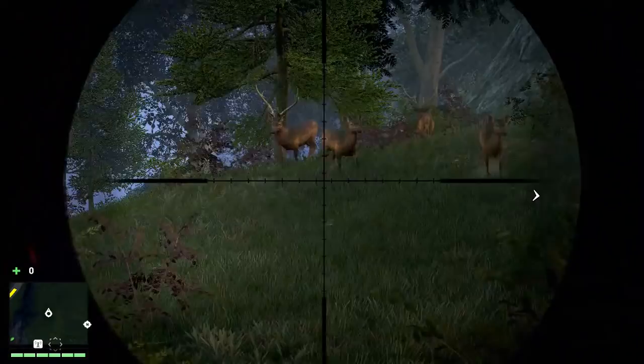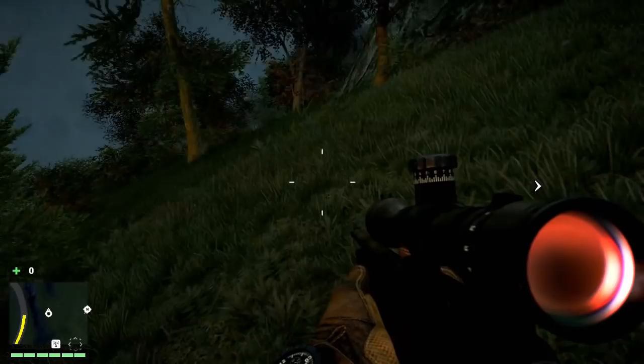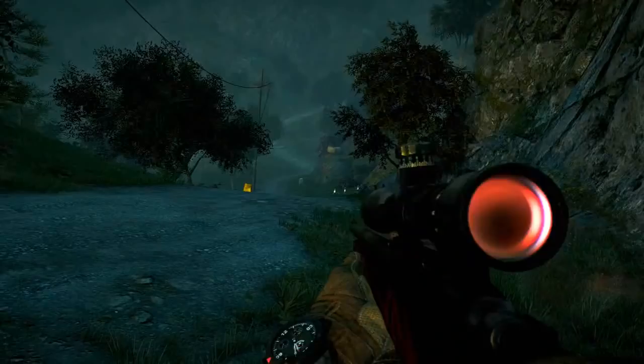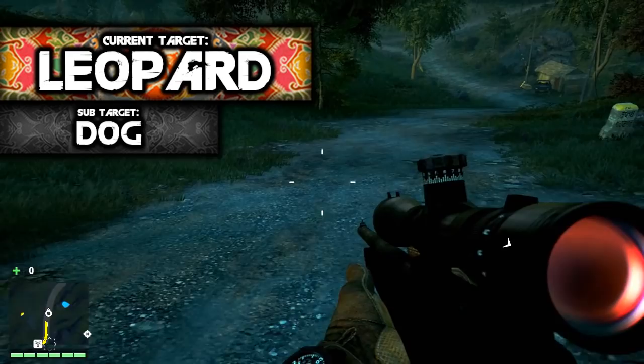Well, we can take that one off our list — the monkey is gone. The next one we're looking for is an attack dog. But the thing is, attack dogs are always with enemies and outposts, but I've already taken out all the outposts in the game. So there's no more enemies unless I bump into them randomly — no known location for the dogs, they just pop up randomly. So we're going to add this as a sub-target and keep an eye out, but move on to the next one.